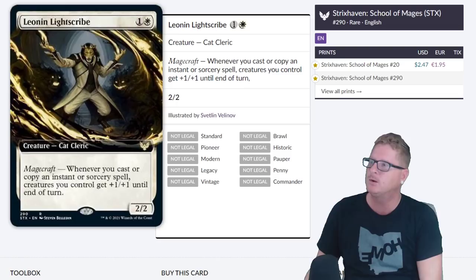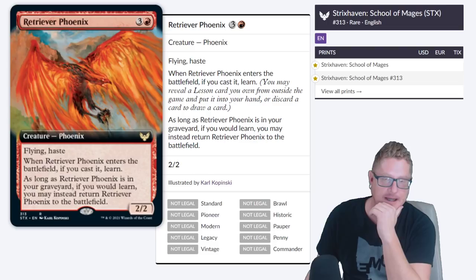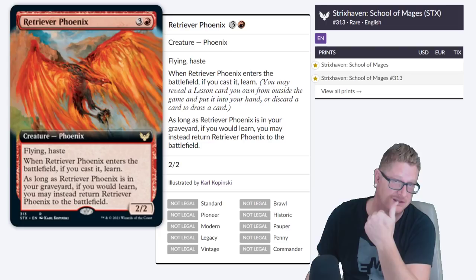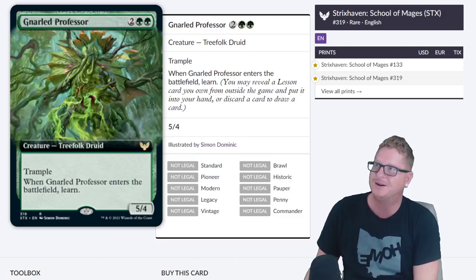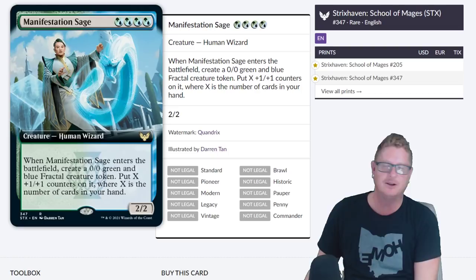Here's Leonin Light Scribe. I really like the Magecraft — I think the whole Magecraft thing is just amazing. And this Phoenix — it seems like Phoenixes are really great in Standard, and then after Standard the Phoenix just kind of... Some Phoenixes have staying power, but this one probably not so much. Gnarled Professor — we're still floating around that $1.75 to $2.50, $3 range currently.